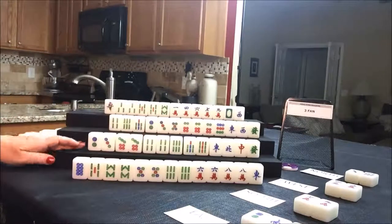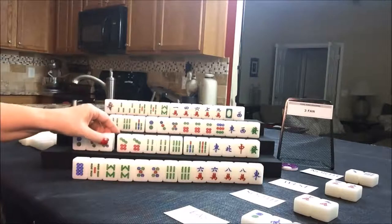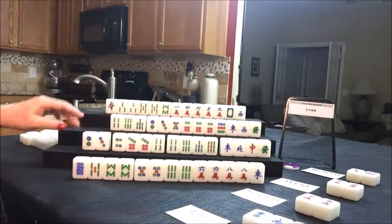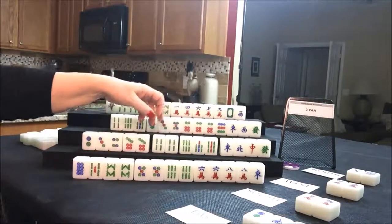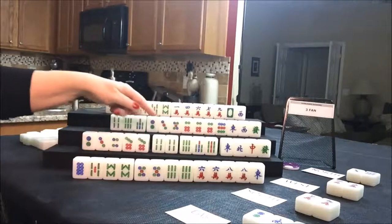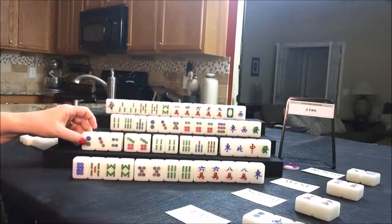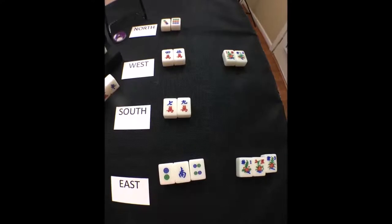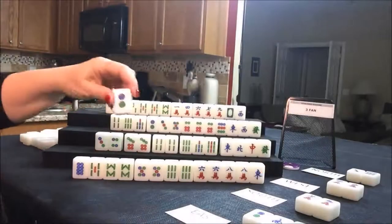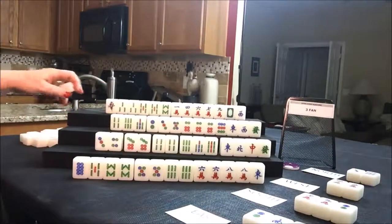Draw for south — four dot. They need to get score from somewhere. They have no flowers, so they have one fawn for no flowers. They're in between bams and dots. I think we should try to get them to play all pung because they're in between with suits. There's one two dot out — let's go ahead and throw that for south.